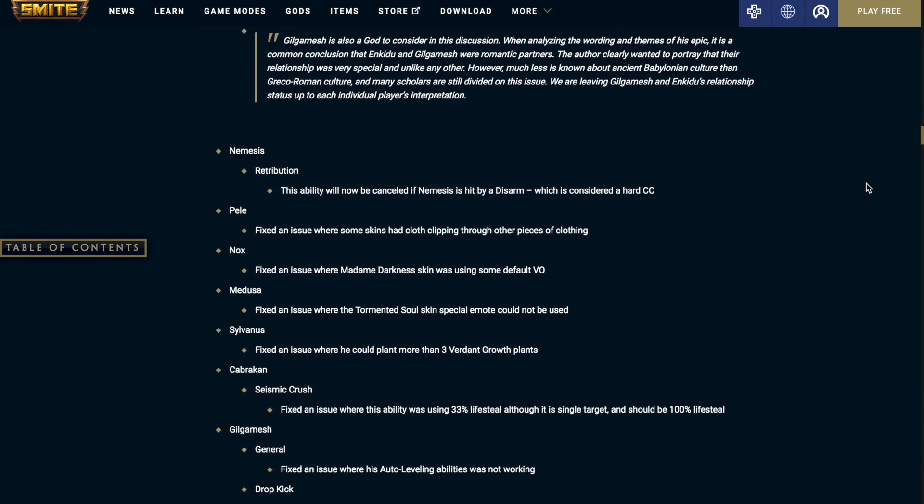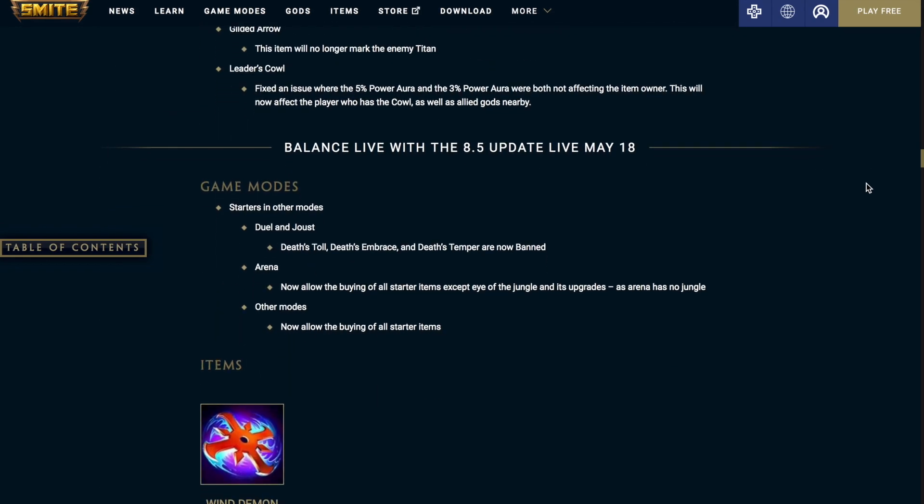For some very minor game mode changes: in duel and joust, Death's Toll, Death's Embrace, and Death's Temper are now banned. In arena, we're going to now allow the buying of all starter items except Eye of the Jungle and its upgrades. And for the other modes, now allow the buying of all starter items.